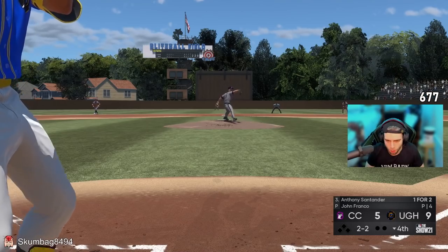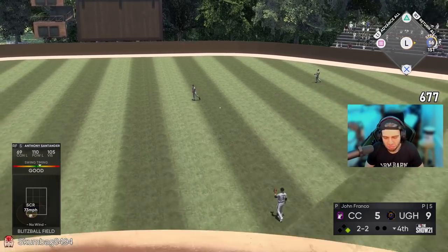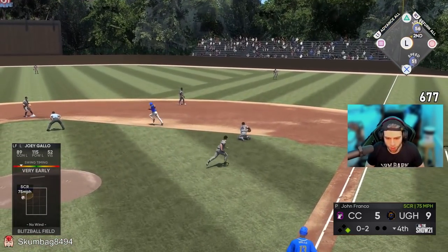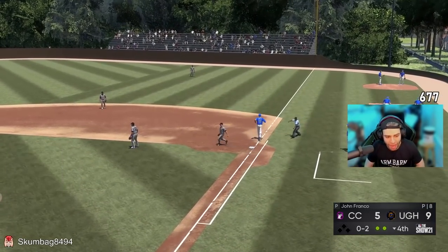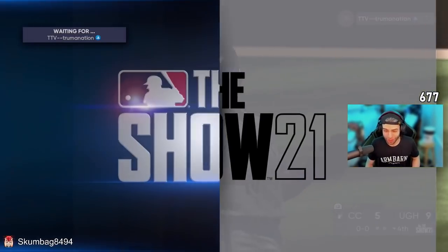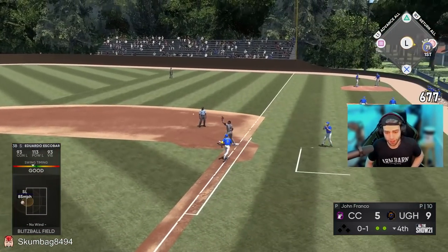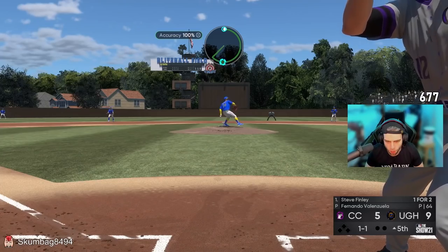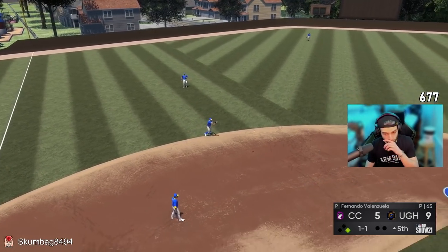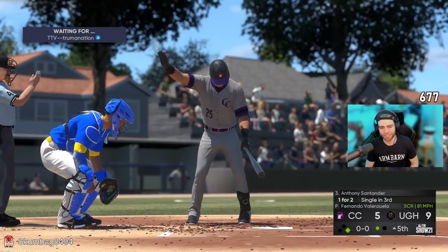Oh Gucci. This guy is getting the absolute web gems of life for his squad. Wow — take auto-dive out of this game. Edwin Encarnacion. Good inning True. He dotted me — I'm gonna be honest. This is my defense — literally the same cards. Out of here baby, Nando with the sick nasty dots.